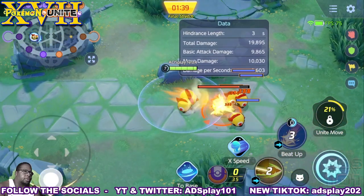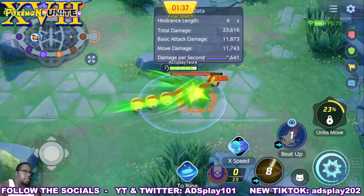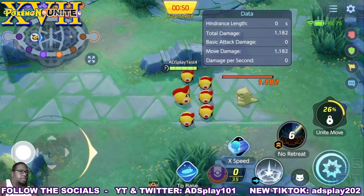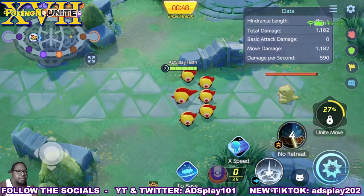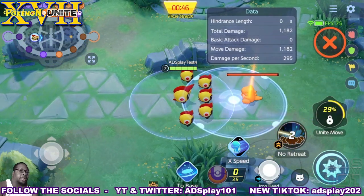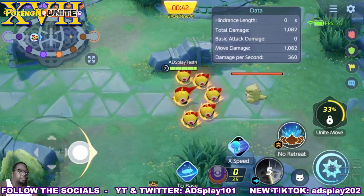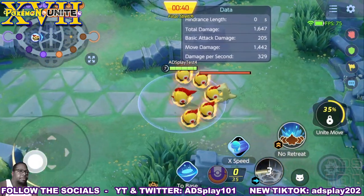In Dispatch Formation, Megahorn gathers all of them together and they use Megahorn in a circle, as you're seeing now. With Iron Head in No Retreat Formation, it shortens the jump distance but widens the range, applies a small shield, and the next four basic attacks can be used while moving.